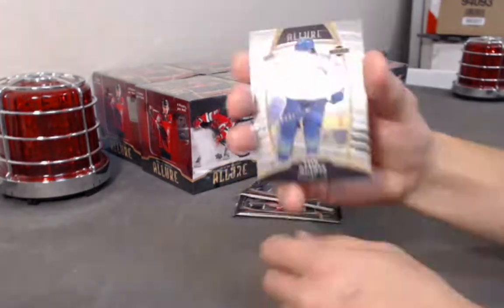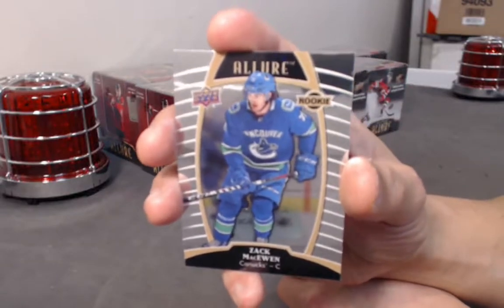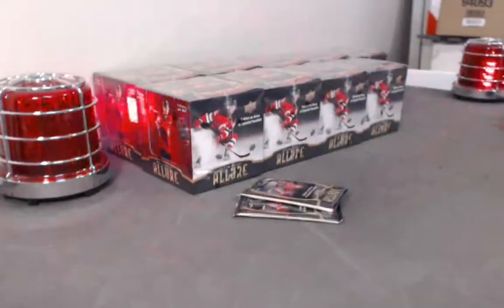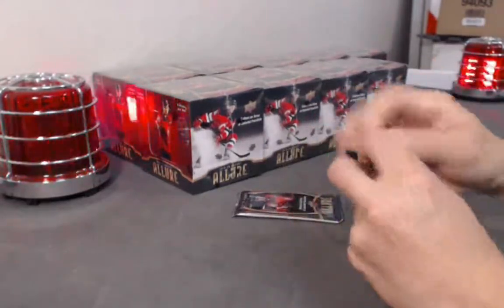Why not make it a full pack of hits? Zach McEwen base rookie. Look at that — six cards, six hits in that pack. Wow.